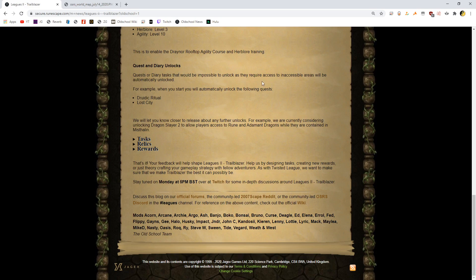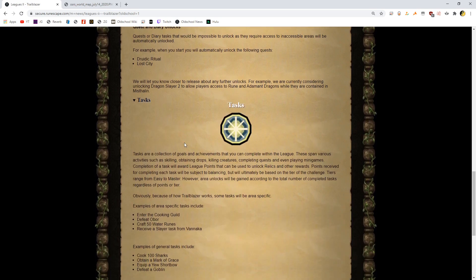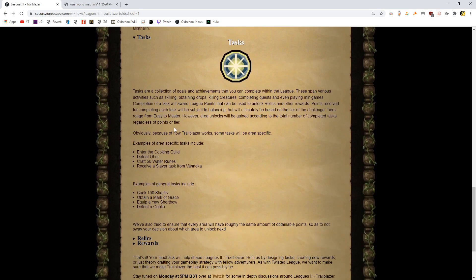I don't get exactly why these two are both here, because Lost City — neither of these seem like inaccessible areas. Maybe they just mean right off the bat. Someone let me know what you think that means. We will let you know closer to release about any further unlocks. For example, they are currently considering unlocking Dragon Slayer 2 to allow players access to Rune and Adamant Dragons while they are contained in Misthalin. What the fuck — where are Rune and Adamant Dragons going to be in Misthalin? This will be a fun Frankenstein.